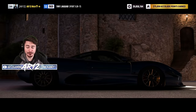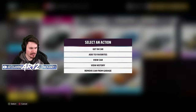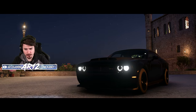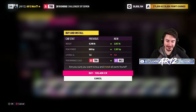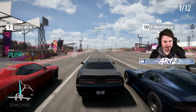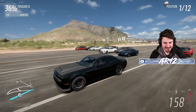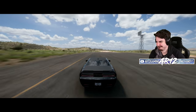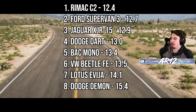Some people in Twitch chat are asking for the Dodge Demon. The Dodge Demon and the Dodge Hellcat were both super slow in Forza Horizon 4 — I have no idea why. Hopefully they're a little better here. I don't have very high expectations — I'd be happy with anything less than 14 seconds. Dodge Demon, do not disappoint me. The gear ratios are a bit sus. Remember when I said sub-14 seconds? Boy, was I optimistic.